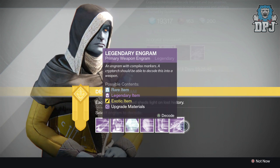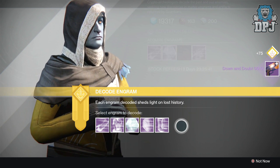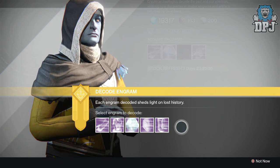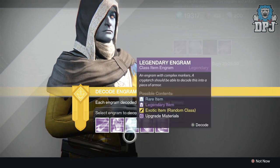Okay, let's go with a primary — and it's the Down and Doubt 000. I don't get exotics out of legendaries. I've opened 40 over the past two weeks and haven't got one exotic. Will my luck change today? Who knows. Let's start with the class items.